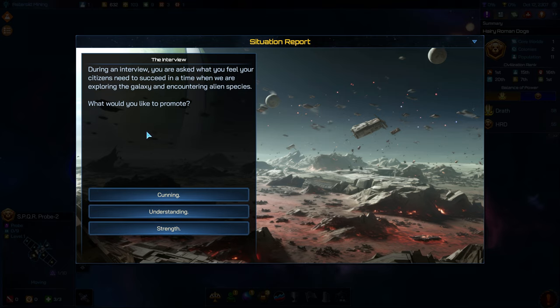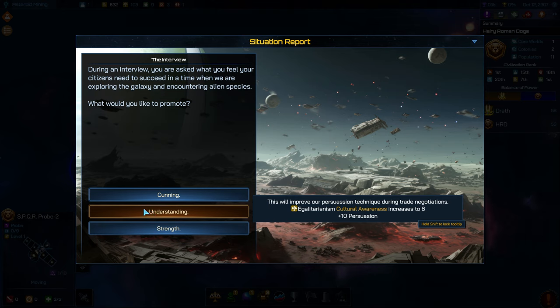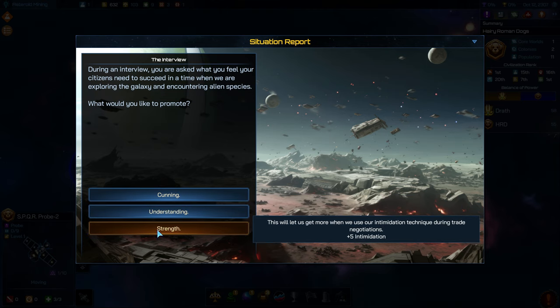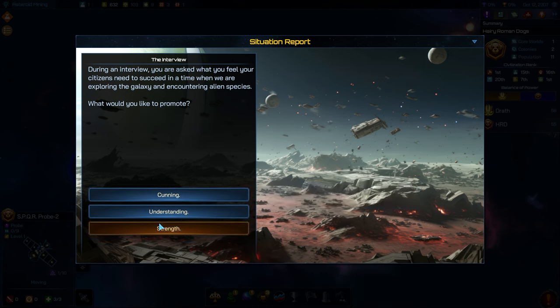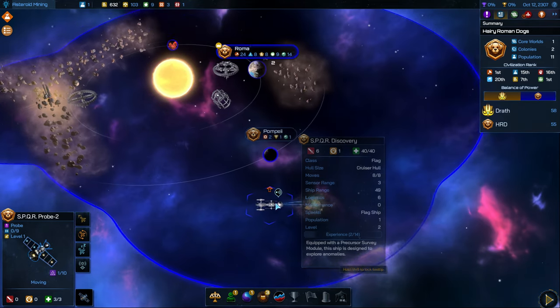We have an event: during an interview, you are asked what you feel your citizens need to succeed in a time when we are exploring the galaxy and encountering alien species. We get cunning for plus 15 deception and plus 10 culture points. Understanding will grant us cultural awareness for egalitarianism. These are the event options where you can get some boosts towards certain ideologies. Or we can say strength for plus five intimidation. I feel like this is the one we'd probably say here as our dogs — plus five intimidation.